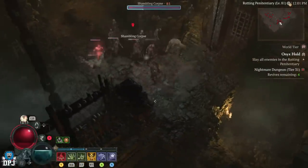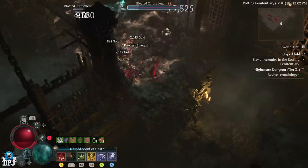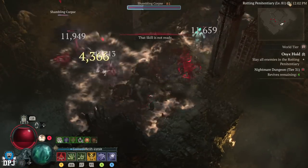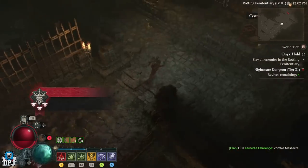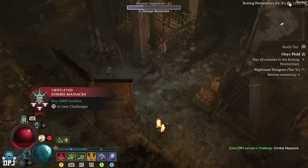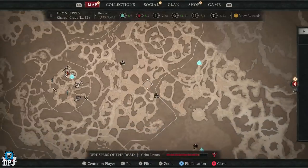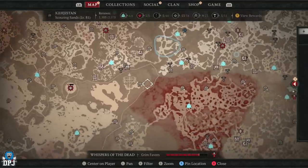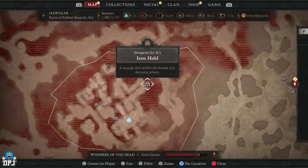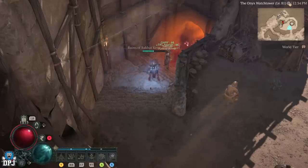The Iron Hold is located right on the map right by a fast travel point, which I recommend using. Complete that first objective, then exit the dungeon. Fast travel back to your activated nightmare dungeon and run it - farm away, do what you gotta do - but there is one rule: do not complete the dungeon. If there's a boss you have to kill, do not kill the boss. If there's an objective you must complete to finish the dungeon, do not complete that objective. To reset the nightmare dungeon, head to any other dungeon on the map.